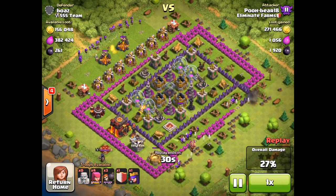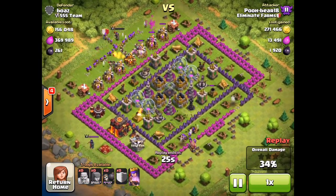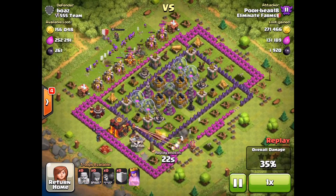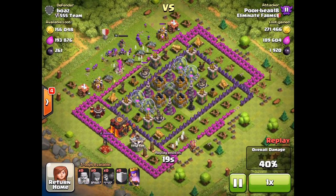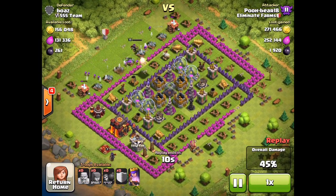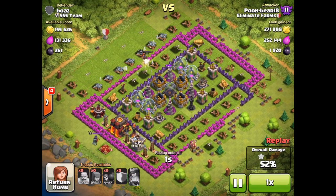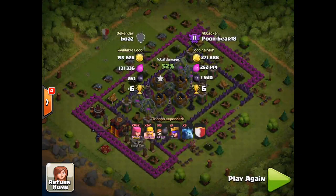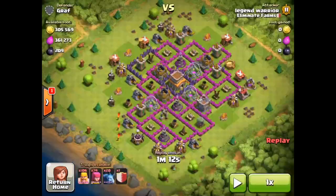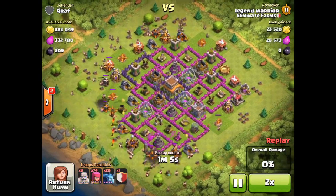Looks like there's actually 150,000 in the storages, which you wouldn't really think by looking at it because they look pretty empty — so that was definitely deceiving from a graphical standpoint. But he is heading in from the top right now with his clan castle and the rest of his archers and barbarians, and they are going to town on that elixir. He's got 252,000 of it so far. There's over 100,000 in the middle of the base, and with Barch you're not going to get into the middle unless you deploy heavily from one side. Final result: 271,000 gold, 252,000 elixir, and 1,900 dark elixir.